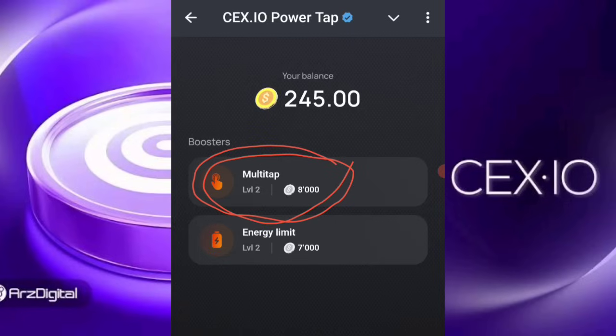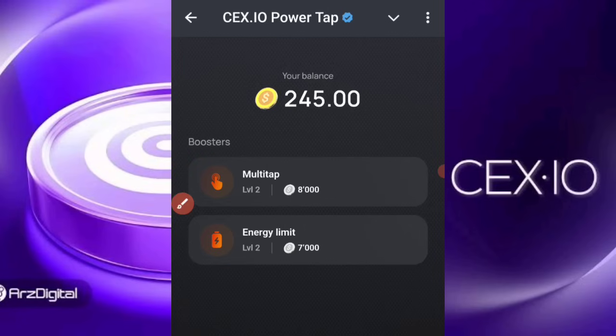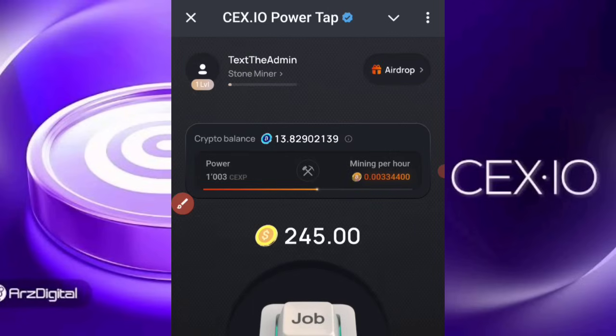To get to Multi-Tap, you must have mined about 8,000 tokens. Once you hit 8,000 tokens on this bar, you'll be able to upgrade and boost it so that you can start having extra taps — instead of one tap, you might have up to two or even five taps, depending on the level you're currently at.